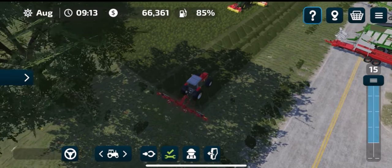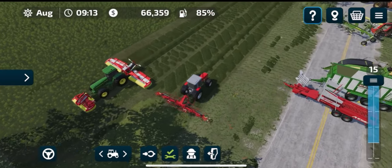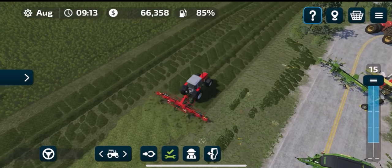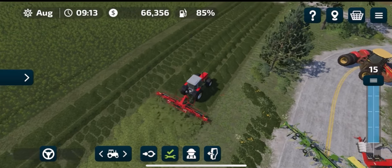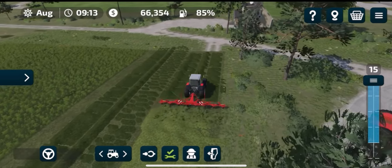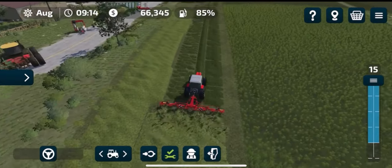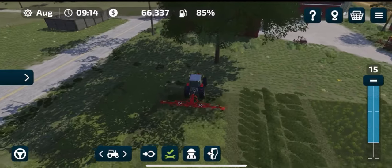While the mower continues to cut the rest of the field, I'll make a start on making some hay. In order to make hay, you're going to need a tedder, which basically just turns the grass over, lets it dry out, and then you can make hay with it. You can collect the hay up either with a baler or with a forage wagon.